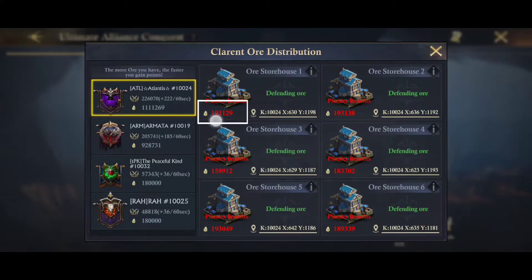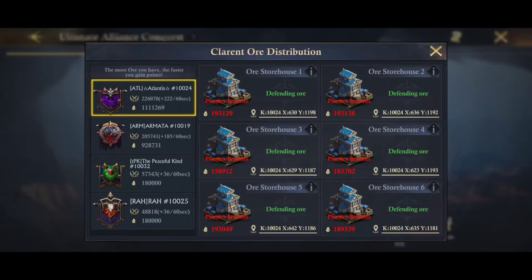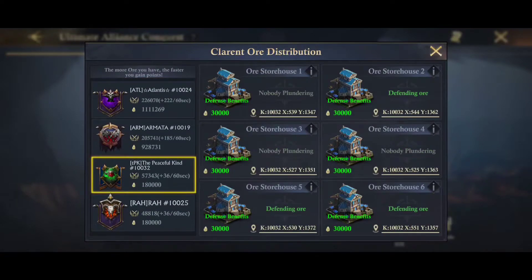You can see here how much ore is in each of their Ore Houses, and whether or not they're defending. It will say defending, enemy plundering, sometimes ally plundering, or nobody plundering.